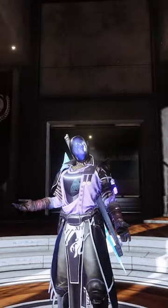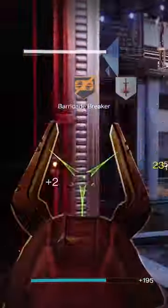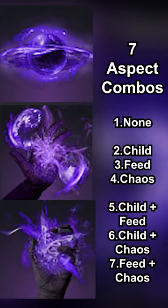But what if you want to play around the Fragments instead of the Aspects? In that case, you are forced to pick Aspects that have a lot of Fragment slots, even if you don't plan on using the Aspects at all. And because there are so few Aspects for Light subclasses, the possible combinations of subclass setups are really limited.